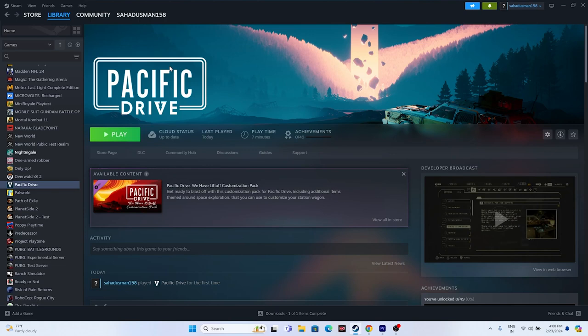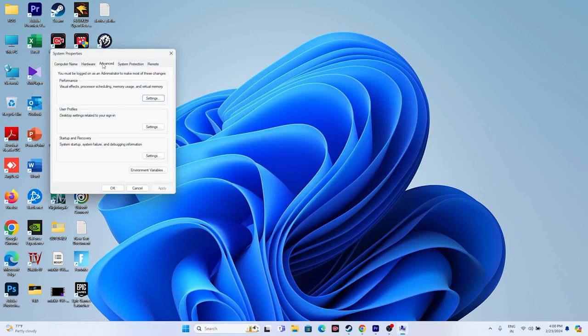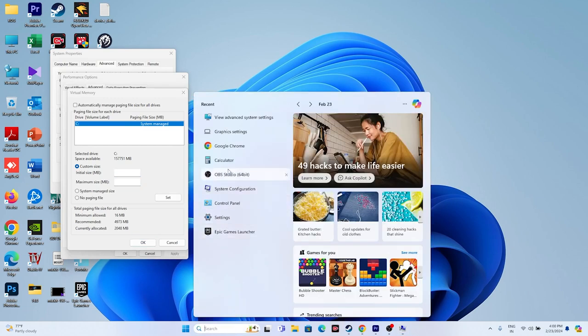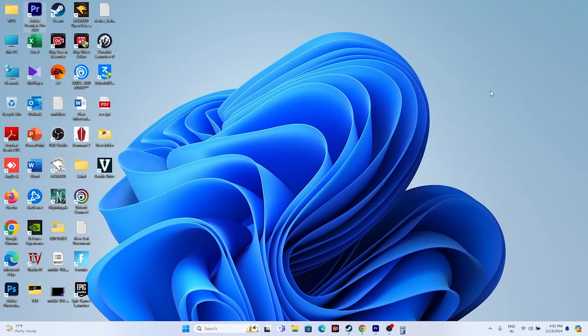Increase virtual memory. Search for 'View Advanced System Settings,' go to Advanced > Performance Settings > Advanced > Change. Uncheck automatic management, select Local Disc C, choose Custom Size. Set Initial Size to 1.5× your total RAM in MB (e.g., 32GB × 1024 × 1.5 = 49,152) and Maximum Size to 3× your total RAM (e.g., 32GB × 1024 × 3 = 98,304). Apply and close.